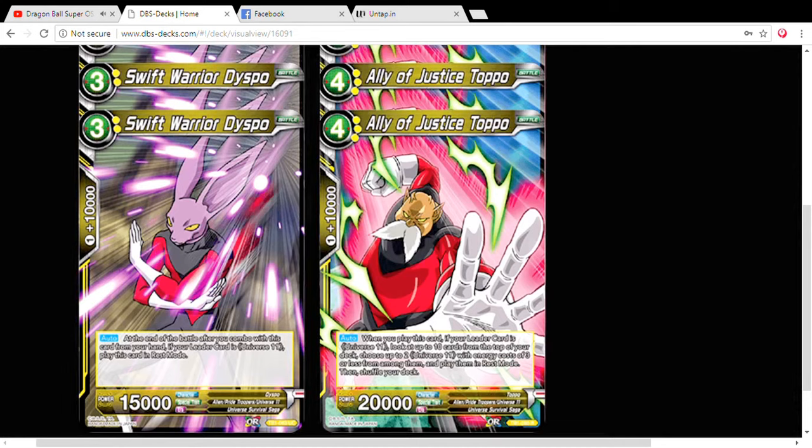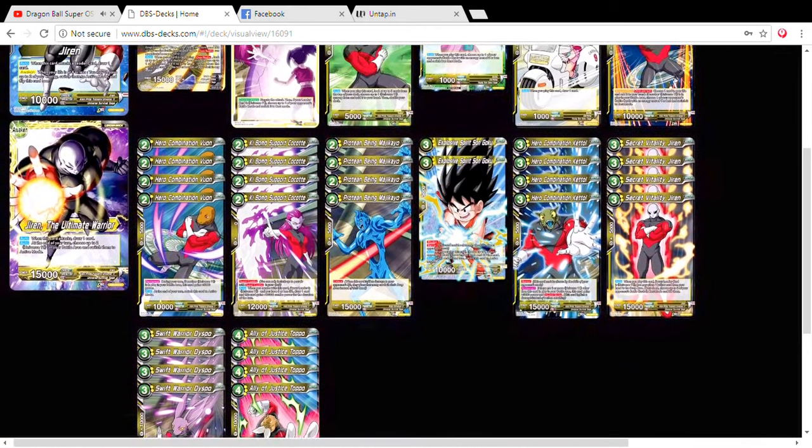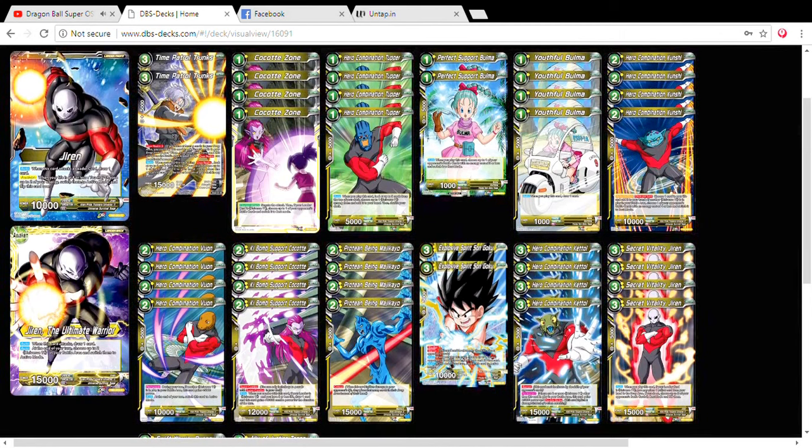The deck is really compatible with itself — they work together. That's why they call them the Pride Troopers: they work to the very end no matter what. That will be the Universe 11 Pride Troopers Jiren deck profile. I'm really psyched with yellow — I may want to try this deck because yellow is my color. I'll admit there was a rumor that Jiren's awakening was originally going to be: end of turn, choose two of your energies, put them in active mode, and KO one of your opponent's cards. That would have been great, but I get the idea of how the deck works. Let me know in the comments what you like about this deck and what fixes could be made. Give this video a like, share it to your friends, subscribe if you're new — this is Fortress Trigger signing off.